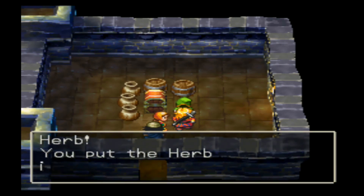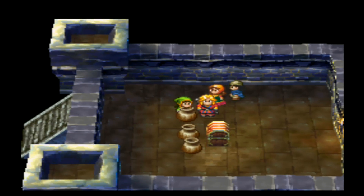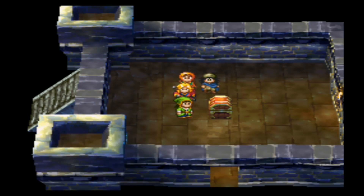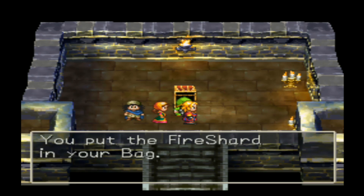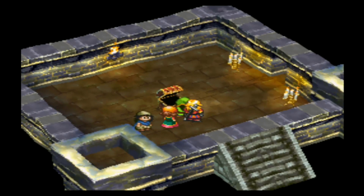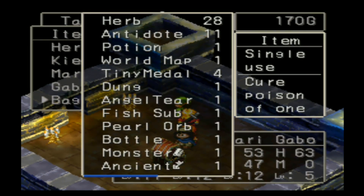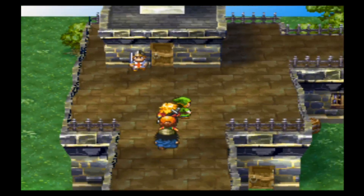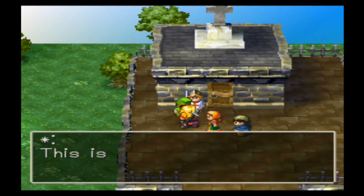An herb. I have a feeling that chest is going to have something nice in it — just a feeling, though. Strength seed? Let's hope it does. Ooh, a fire shard! Well, that is nice. So far the shards haven't been too difficult to find, surprisingly. Like, generally speaking, as long as you're a little bit thorough, you shouldn't miss any of them — but then there are the ones that require you to talk to a specific person. I'm pretty sure there's at least one of them like that.